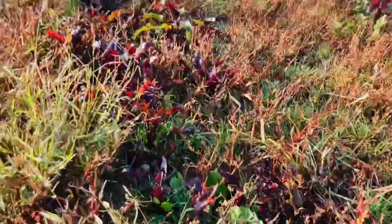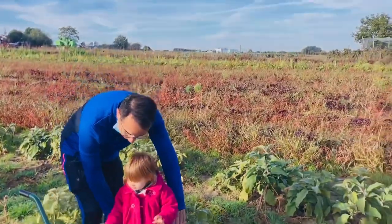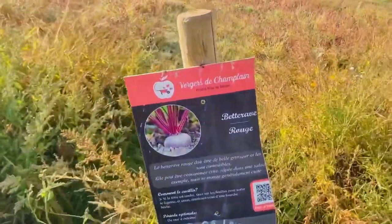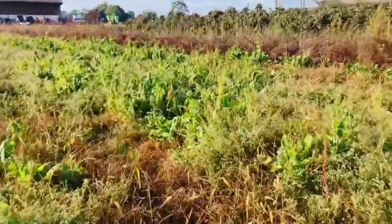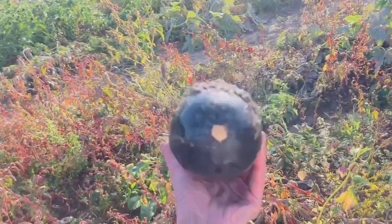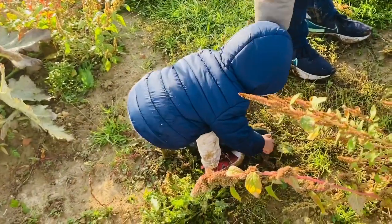Now, this area is very small. We have a family here. We have potatoes, carrots, and eggplants. Here is the beetroot section. Here is the salad leaf. It is very small. This is the salad leaf — it is very small.